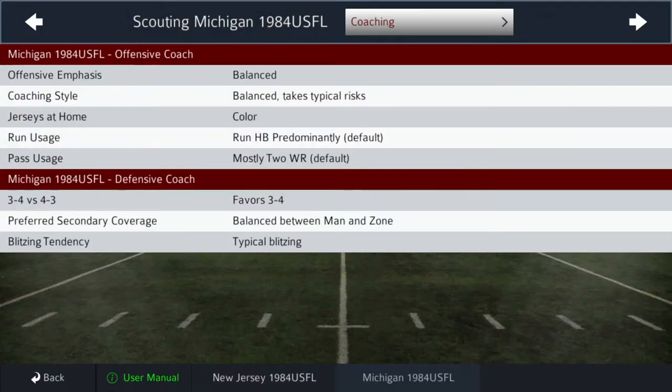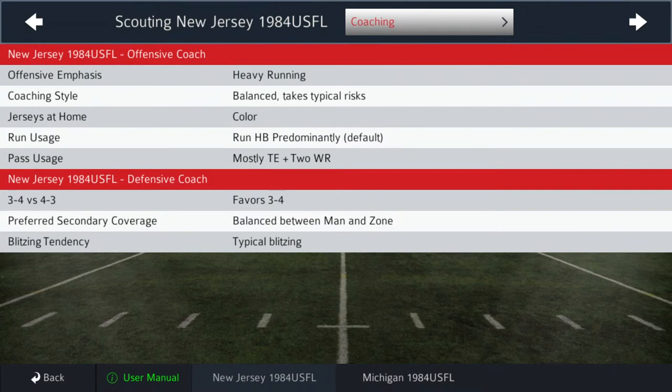Coaching for the Michigan Panthers: head coach Jim Stanley runs a balanced attack, takes typical balanced risks, likes to run the halfback and mostly throws to a two wide-out set. On defense they like a three-four, bounce between man and zone, and will blitz on typical occasions. For the New Jersey Generals, head coach Walt Michaels runs a heavy running team with Herschel Walker and Maurice Carthon, but can throw with Brian Sipe. They like a three-four on defense, bounce between man and zone, and will blitz to bring pressure.